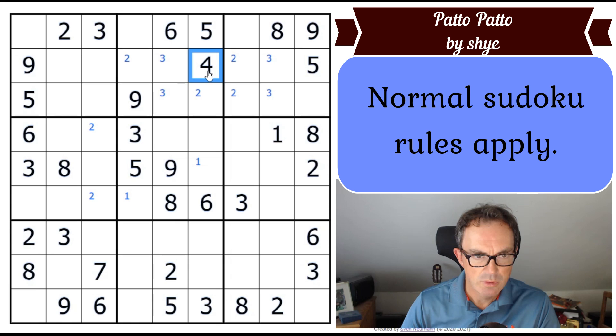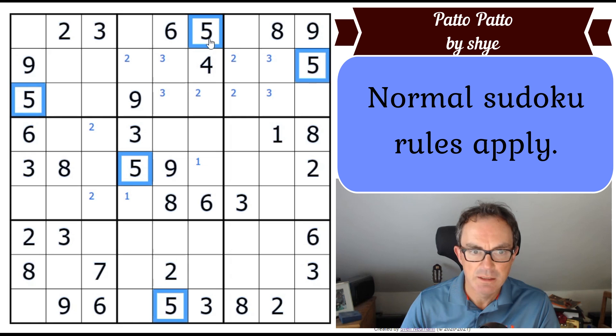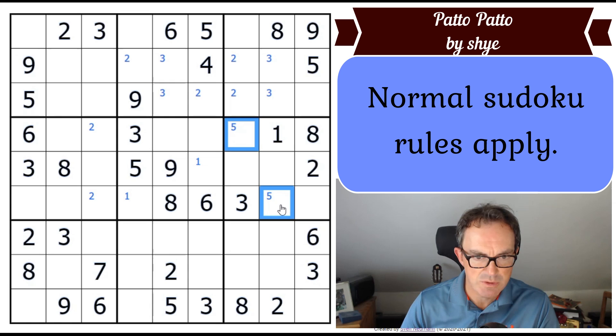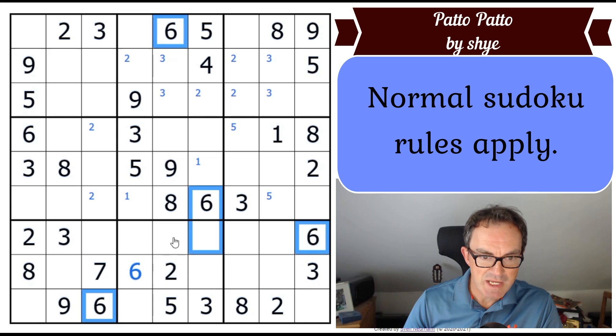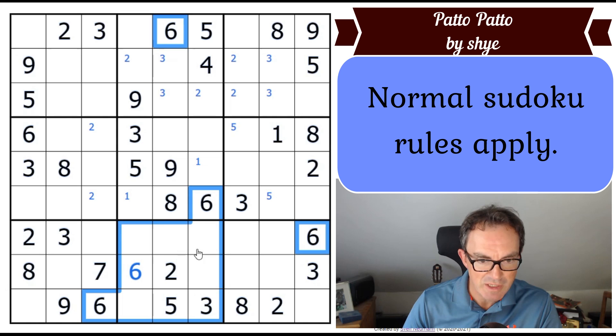We've only got one four, so one and four seem to be the digits that we're lacking in. Fives — I can pencil mark a five in box six. Six — I can get a digit! That's a six there, it's the only place a six can go. There are actually four sixes pointing at box eight of the Sudoku — whenever you've got four of the same digit pointing at a box you can always find its position in that box. So that's a bit of a bonus.